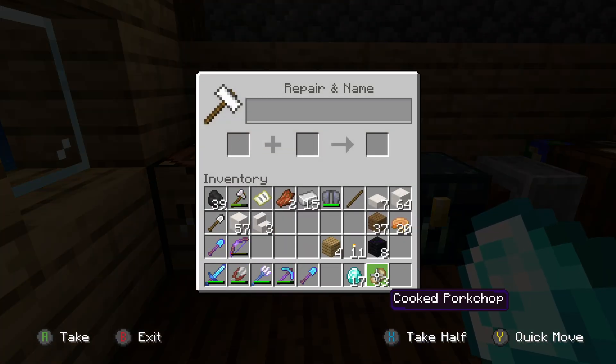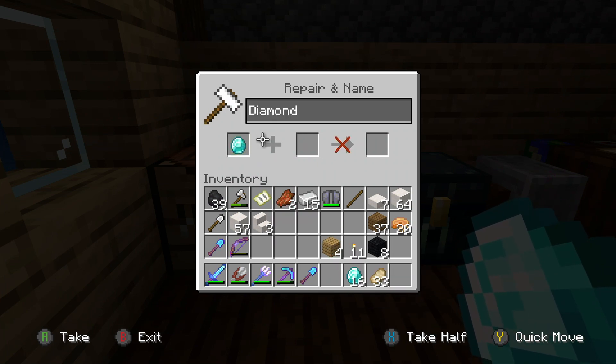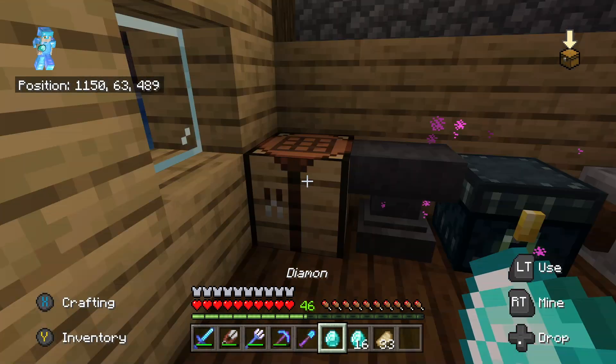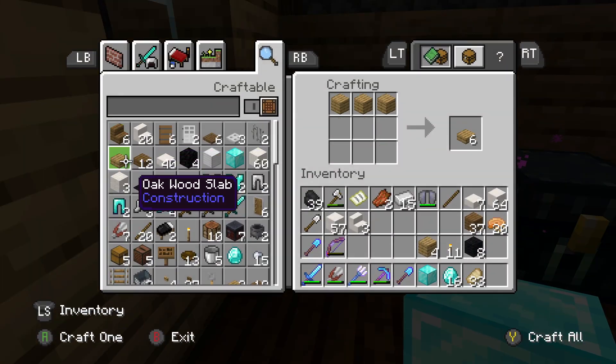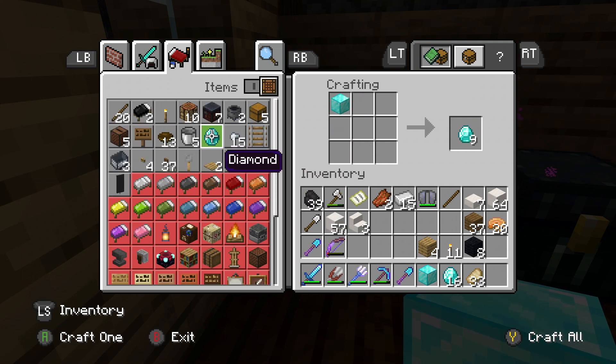Let's do it one more time. Let's go and get 1 diamond, call it 'diamond' — XP cost. There we go, we've got 1 diamond on our left side. Craft a diamond block, then convert it back to diamonds.